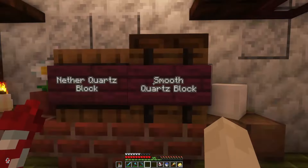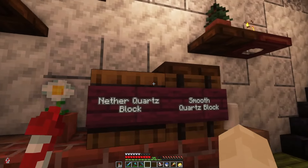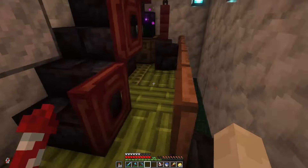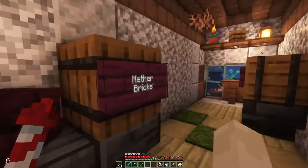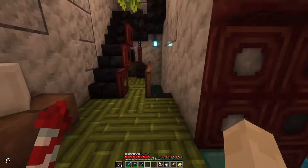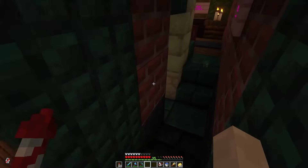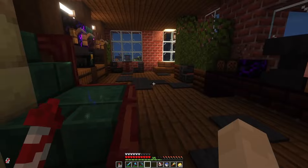Oh, and this actually goes into the second building - that's really cool. We can buy quartz, quartz blocks, smooth quartz blocks, and all the way upstairs, nether bricks and cracked nether bricks. Awesome. I don't think there's an upper floor to this, but... oh wait.